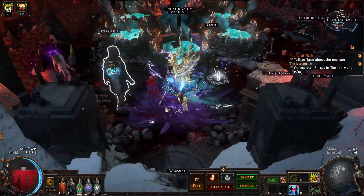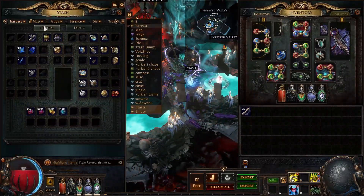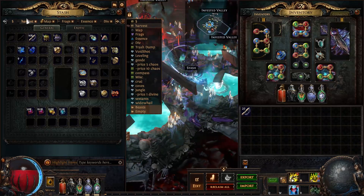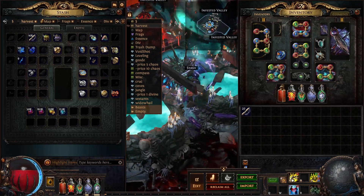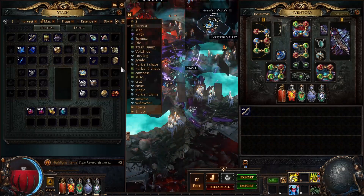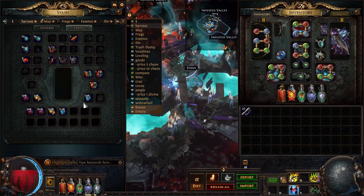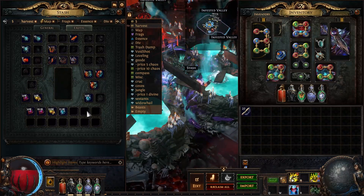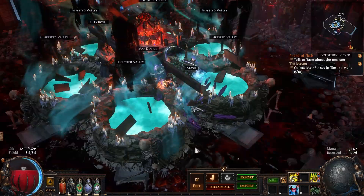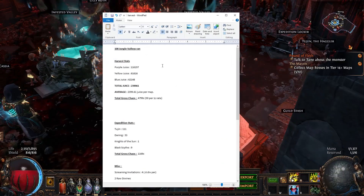Alright, so let's talk about the stats. I made my own little Currency tab here — I bought a second Currency tab just so I could test these kinds of things. We dropped two Raw Divines, which is pretty normal for how many maps and how much pack size we had. And we got well over a lot of seeds over those 100 maps, so we're definitely pumping out seeds.